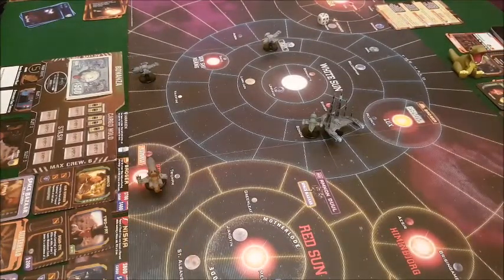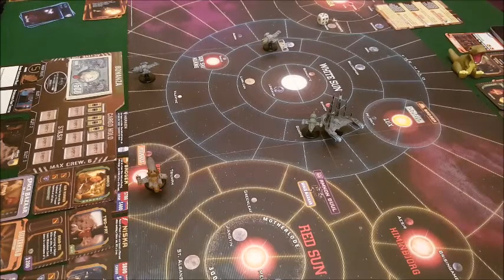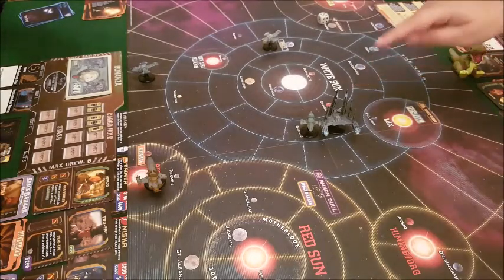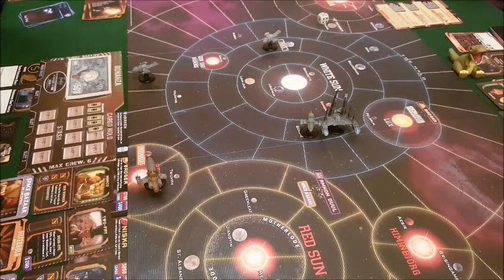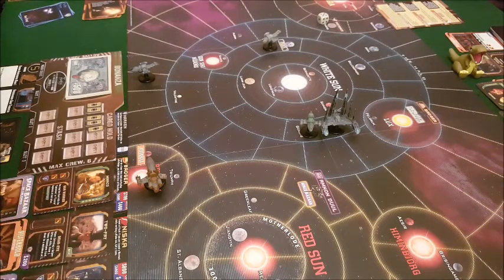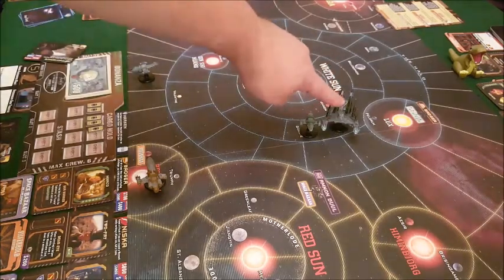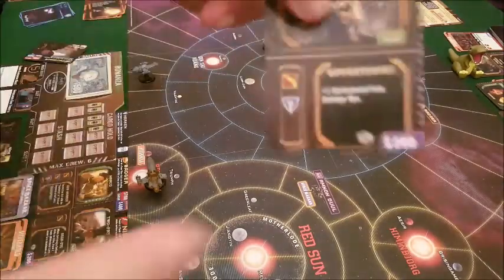Jason is in Gonji. He can't easily complete this because it's an illegal job and the alliance cruiser is right next to him. You can complete it — you just need to resolve it immediately. He's an outlaw so he can complete that first and then proceed. He's in space with the alliance cruiser and has Fry and Jesse, who both have the outlaw symbol.